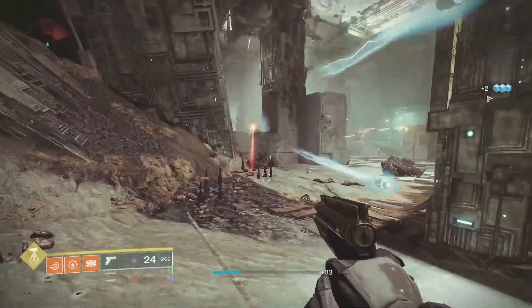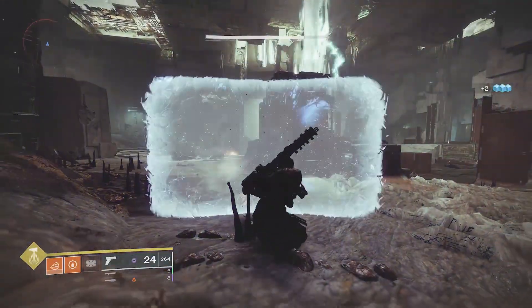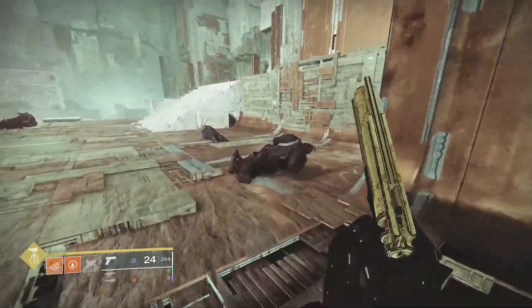If you ever run out of grenade, just get some kills with the sidearm, pop your barricade for a little bit more grenade energy. This is by far the best grenade build I've ever used on a Titan.